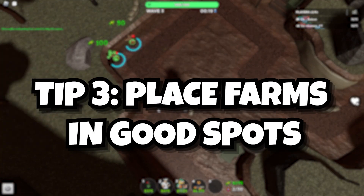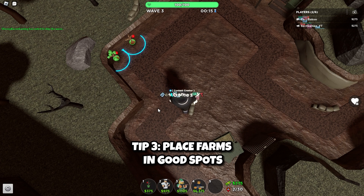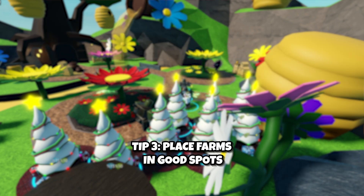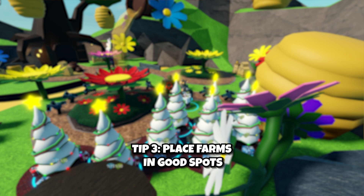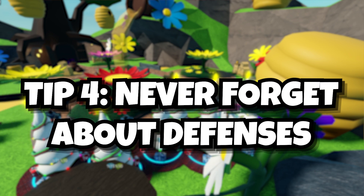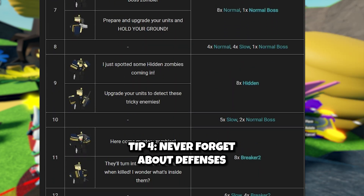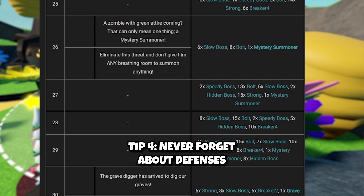Third, position your forms in locations where you will not place towers. However, if one of your teammates is DJ, make sure that the forms are placed close to the towers so that you can reduce the cost of both the forms and the towers. The last tip is that you should never forget about defenses — you should know the key waves for stronger and harder enemies, and what upgrades and powers you will need to avoid losing.